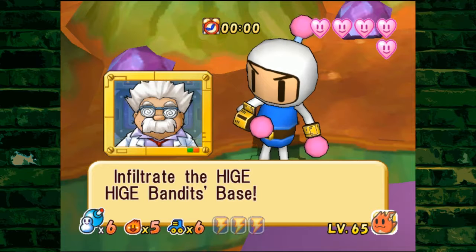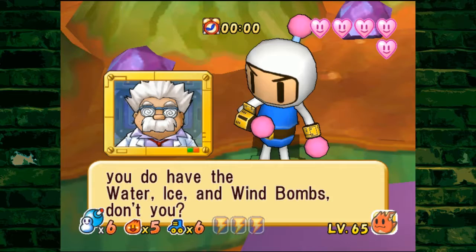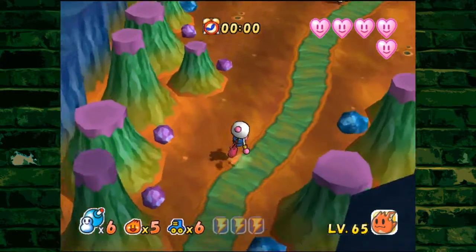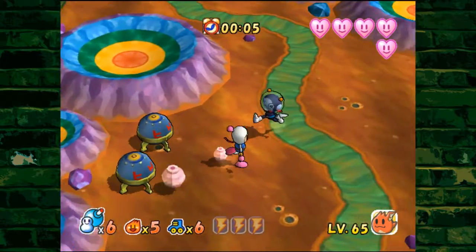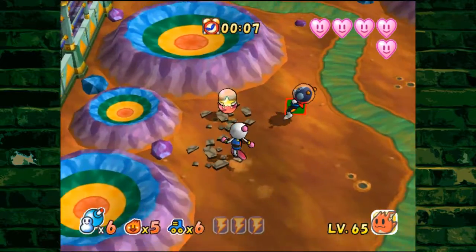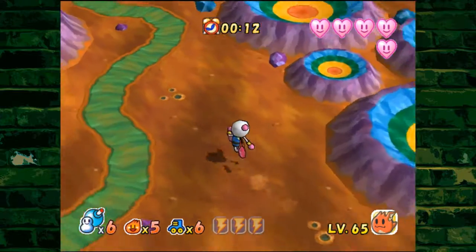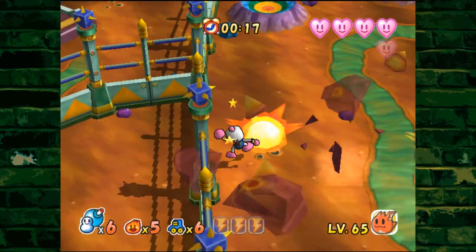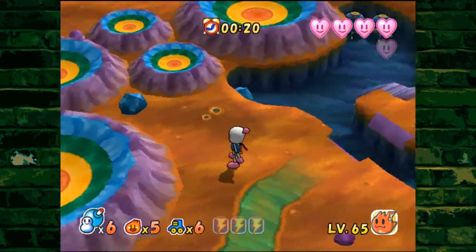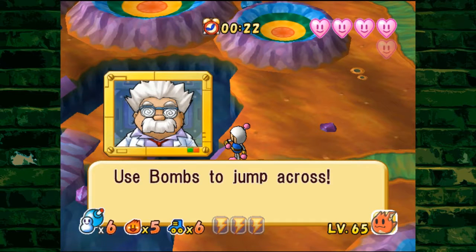Infiltrate the Hickey Hickey Bandit's base. By the way Bomberman, you do have the water, ice, and wind bombs, don't you? We do now! Thanks, Professor Ein. Without him, we would have wasted endless hours in this level. The objective is to get to the end of the level, but we're infiltrating the Hickey Hickey Bandit's base. I gotta be careful that these meteors don't blow me up, because apparently that's how you do things here — you blow people up.